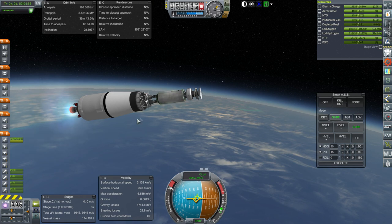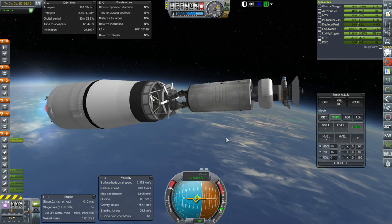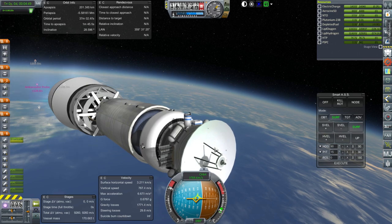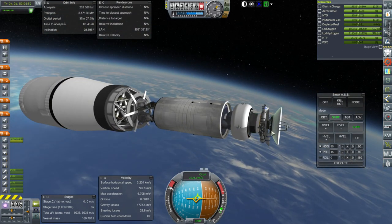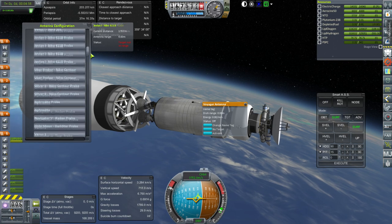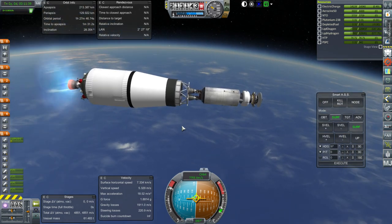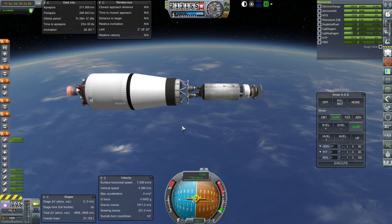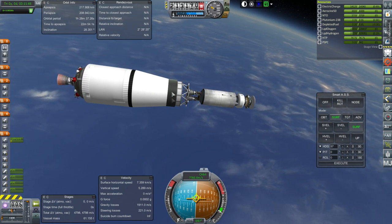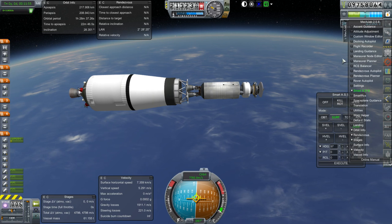There we have our Centaur stage. This is just the area with the probe cores, so we'll be going on to the Centaurs after this. Do we have any supplementary antennae, or is it just the big one? I think it's just the big one. It's on the RTGs anyway. Okay, shutdown — 217 by 208. It's not really showing me how much delta-v I have in this stage, because we've got the controllers up here and that confuses things. But why don't I just let MechJeb handle the plotting to Jupiter and then fine-tune it from there?